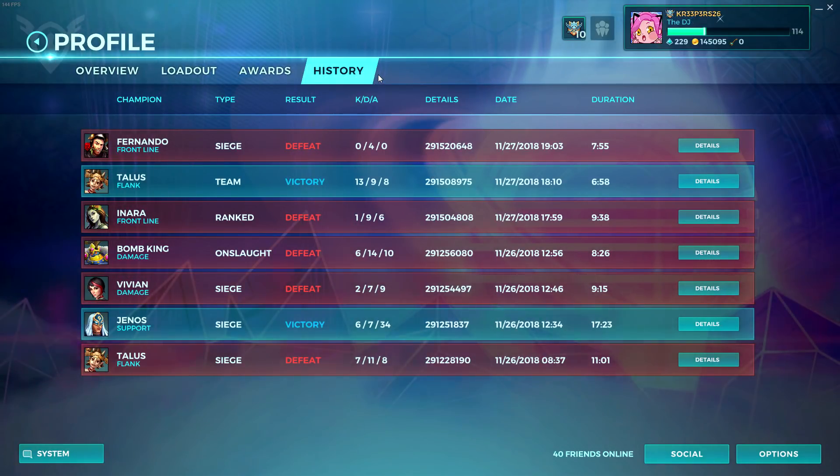The match IDs are in your history — go to Profile then History. Also, by the end of a game, on the scoreboard, the ID number is on the top left, so you can go there and check it.